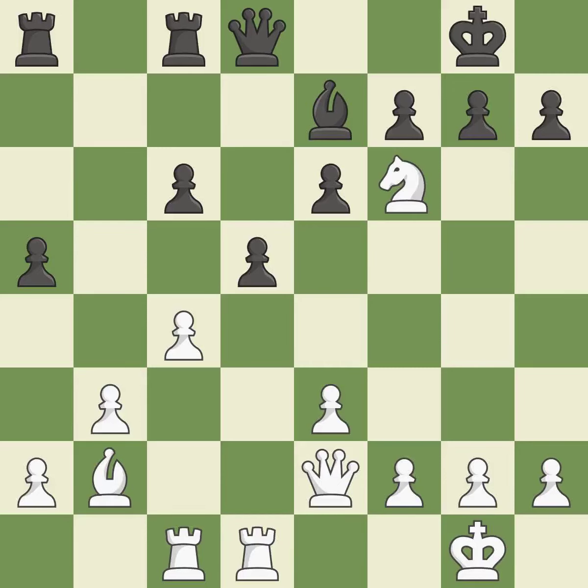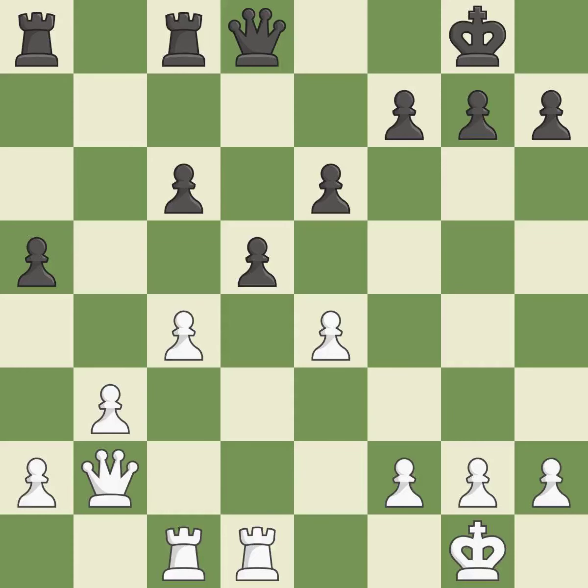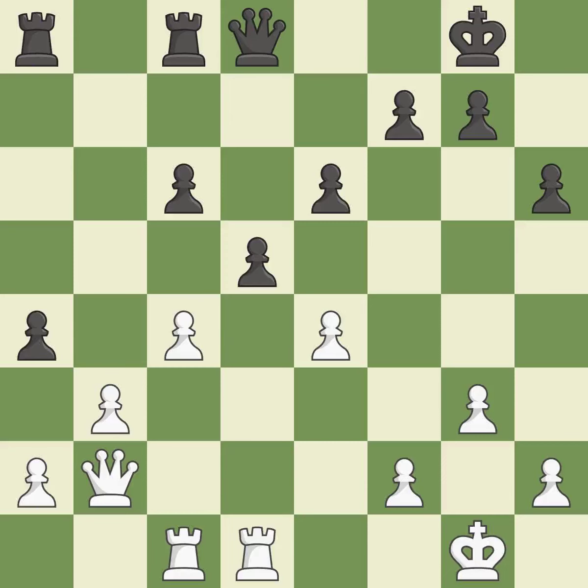This keeps the material balance in check with good commerce. Backs off. This poses a risk of winning a pawn. This exchange is fair. Recaptures. Very precise. It is best — what I would have advised is that. The best choice is this one. A pawn kicks the opposing queen, forcing her to move or risk being captured.